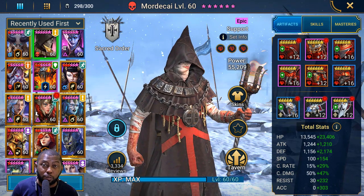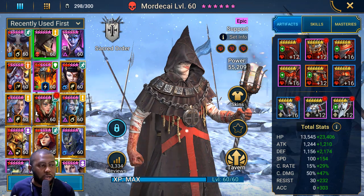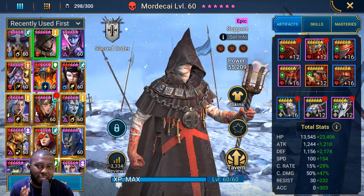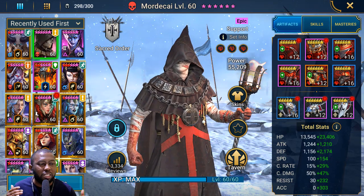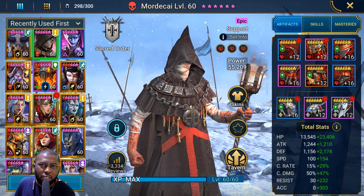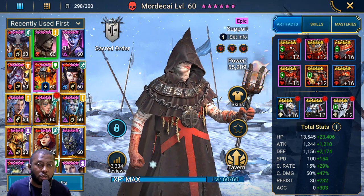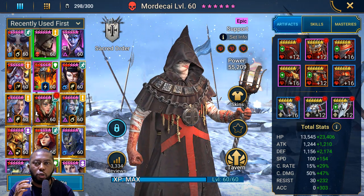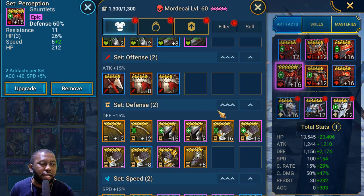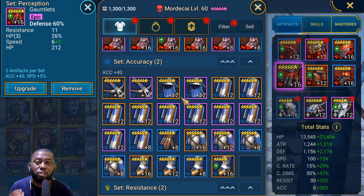That's why I have this champion in a high number of Perception sets. Perception is the best artifact for Mordecai. He doesn't need crazy gear — he's not there for damage, survival, or stunning. He's just there to place HP Bond. If you're new to Raid and don't have good Perception sets yet, put an Accuracy set on him — it serves the same purpose.